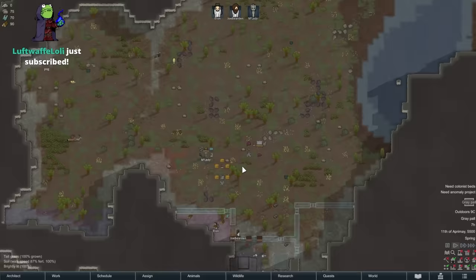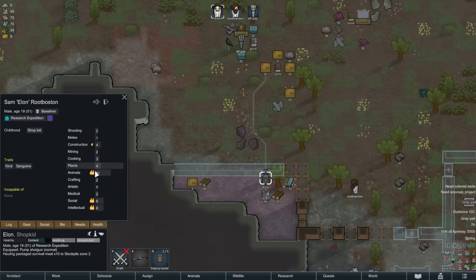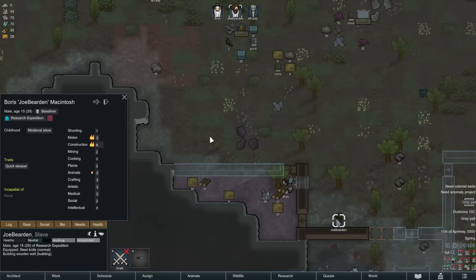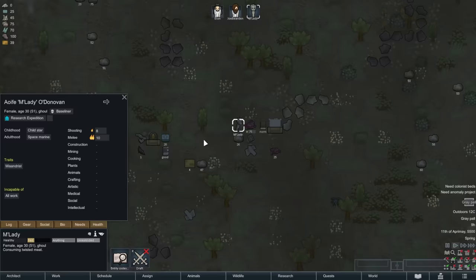Our starting protagonist - let's get a look at our colonists. We are led by Elon, whose real name is Sam Root Boston. He is a kind sanguine colonist, incapable of none, and we need him to be pretty good with intellectual and social. Then we have our expedition leader, Joe Bearden - not based on any real-life people. He is a quick sleeper and is good at construction. We also have Milady, who is our ghoul - incapable of all work. She was the one who was shot by a blast from the monolith.